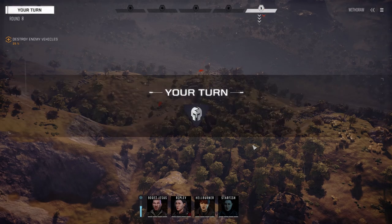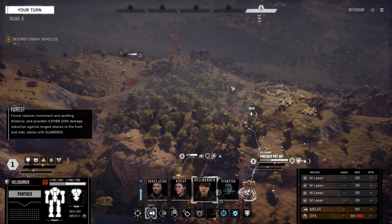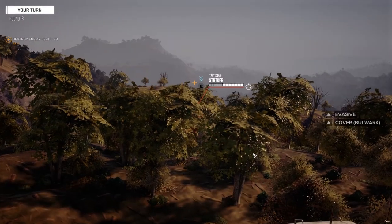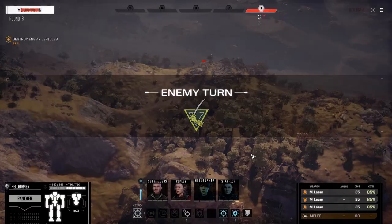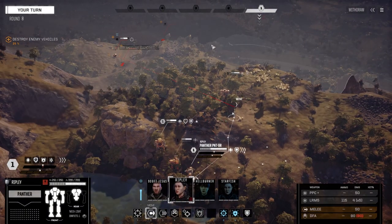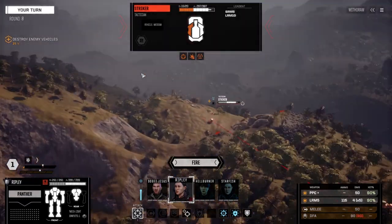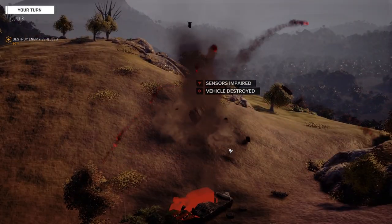We should be able to see what this vehicle is. Hellburner — he's in the valley, nice play. We can't get close enough for better shots with the medium lasers, but that's okay. We don't want to get too close. Structure's exposed so Ripley should be able to finish this guy up. There we go — two down.